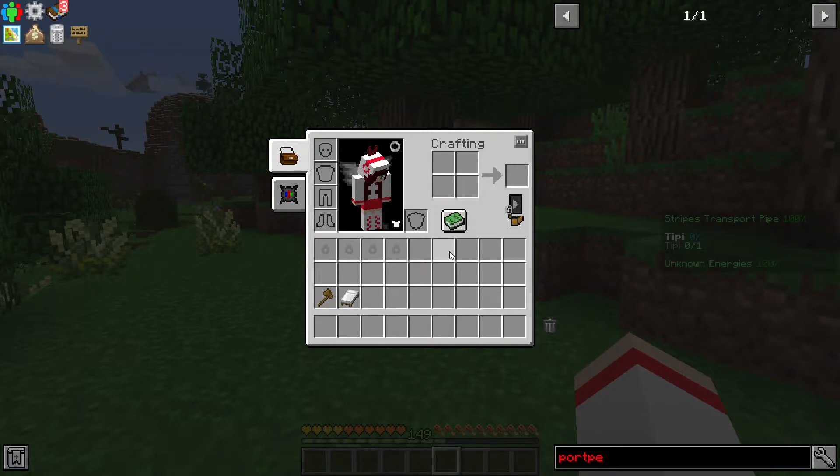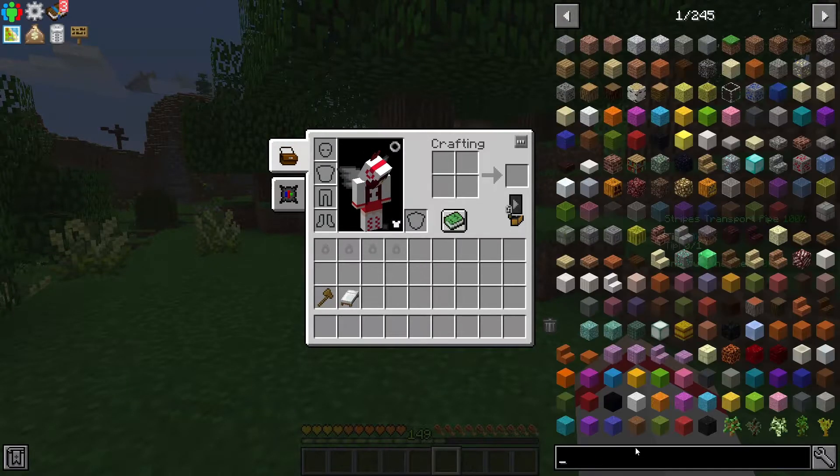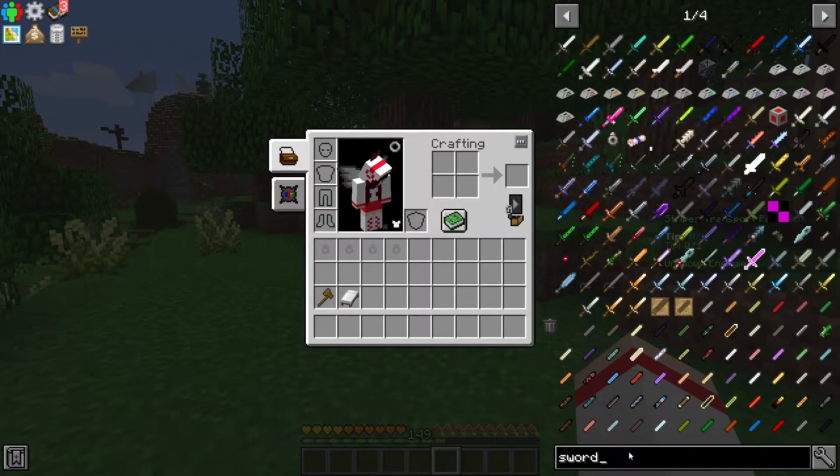To delete the word, you can either press backspace to delete the letters one by one, or you can just right-click on the search bar and the whole word will disappear at once — pretty convenient. If you'd like to revisit a previous search without typing the last word again, you just press the up arrow on the keyboard and there you go — that's your last search.